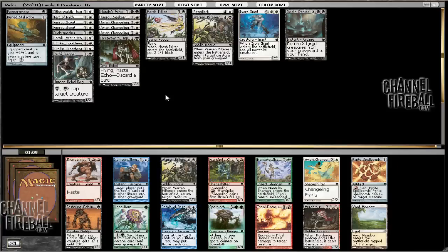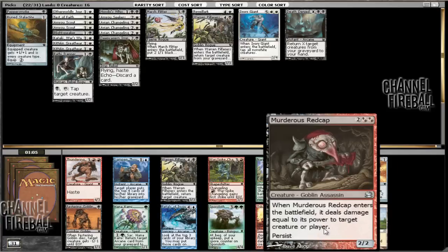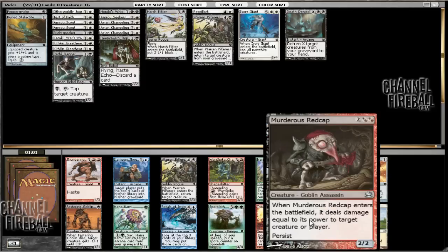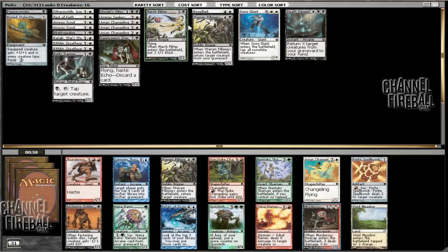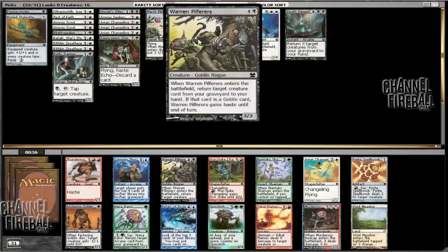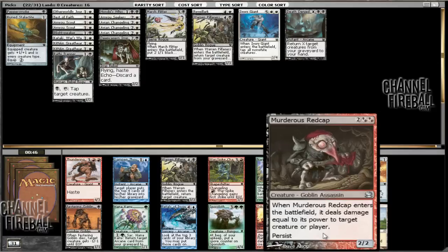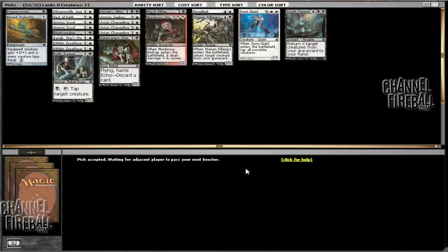Hopefully something wheels - oh look, a Murderous Redcap, that's pretty good. There's also Avian Changeling, but Murderous Redcap is quite a nice creature, really awesome with Death Knight, Wornpilferers, Revelark, Otherworldly Journey. The Changeling is going to be good, but Murderous Redcap is a little bit better - it's pretty annoying to play against most times - so we're going to snag that up. It's good against a fair number of archetypes.